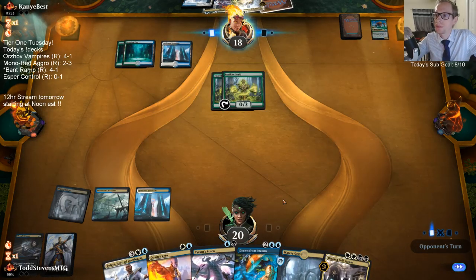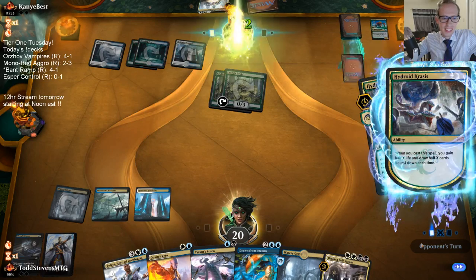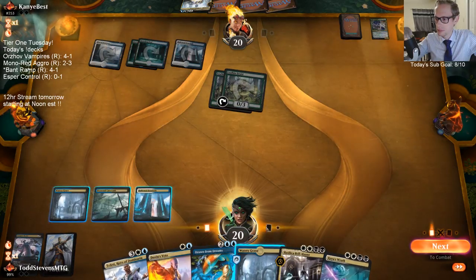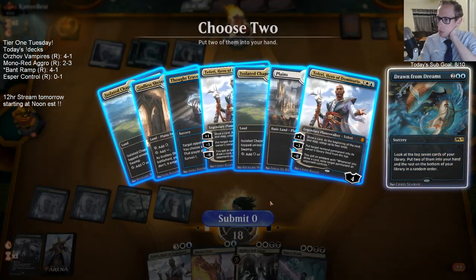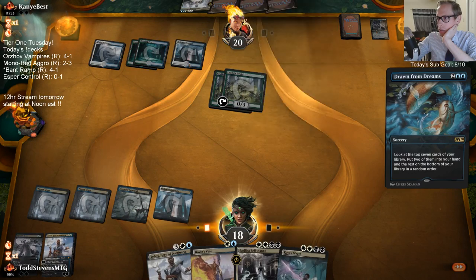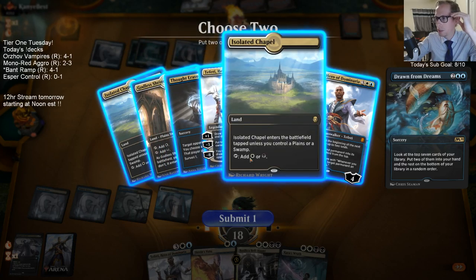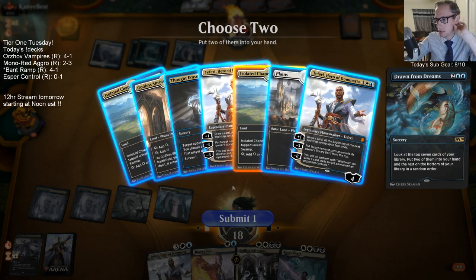It's a good Krasis there. I got rid of the Cast Down because it's just a one-for-one removal spell and I wanted something better than that. The deck we're playing has a lot of things that just draw cards, and one-for-one removal isn't the best against them. So I'm taking an Isolated Chapel for sure, and then it's either Thought Erasure or Teferi — I think it's Thought Erasure.